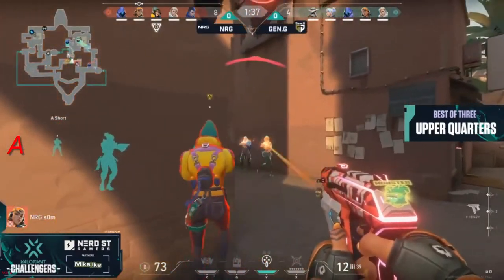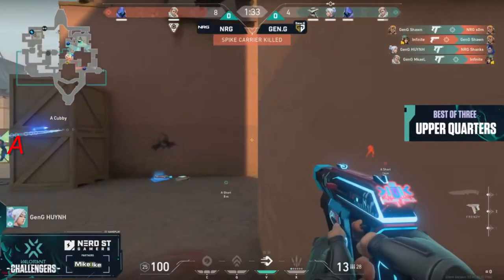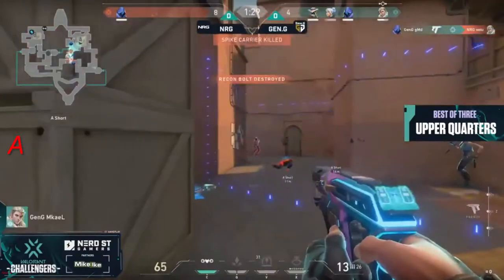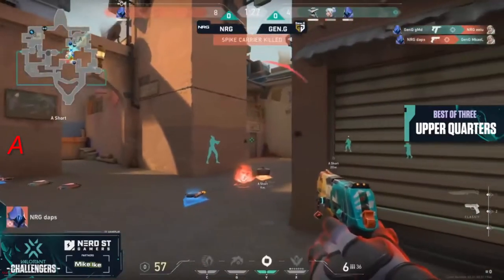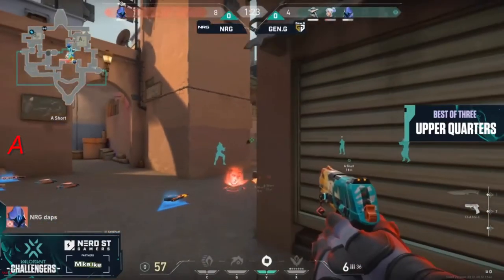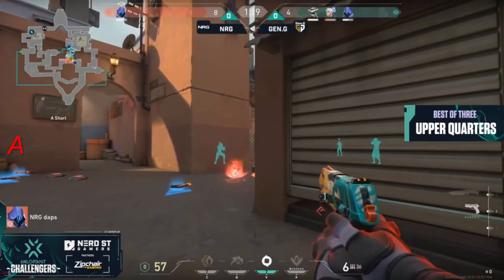Just enough time to grab a quick refresher and get back into the action. Gen.G works their way right up A-short. Love that aggression early on. They're able to get three. Wiman gets the fourth. Daps is the last one standing, but the damage has been done. Gen.G show that aggression early on and put NRG in shambles.